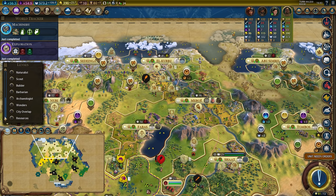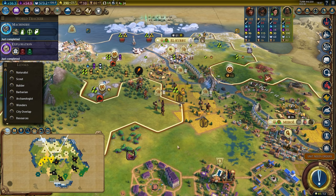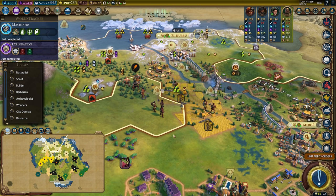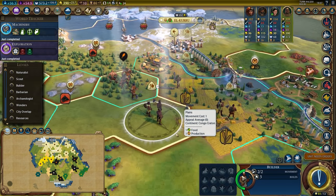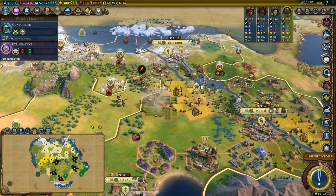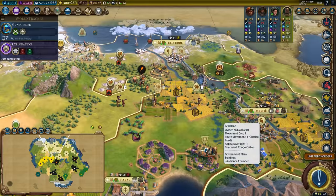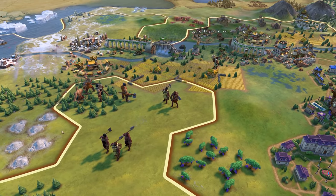Next is a quick, easy mod called Better Builder Charges Tracking. All it does is make builders have their number of charges written on their unit icon as if they were unit promotions. It's handy and much easier to tell how many charges you have without having to click on them or inspect their unit model — because, if you didn't know, the number of builder figures in the group is how many charges they have.